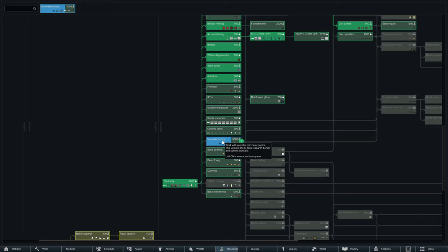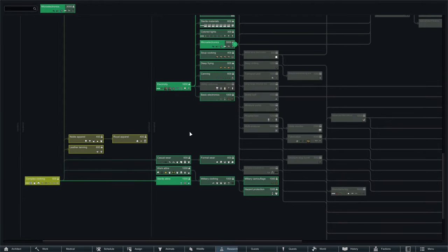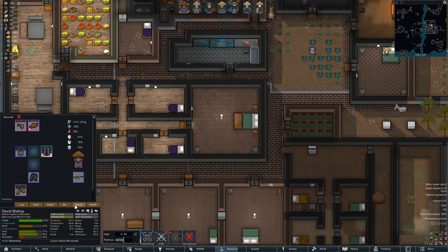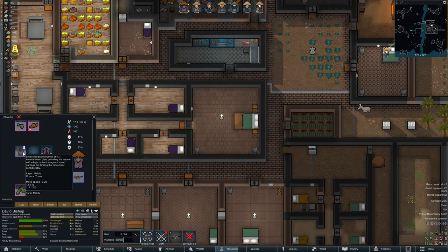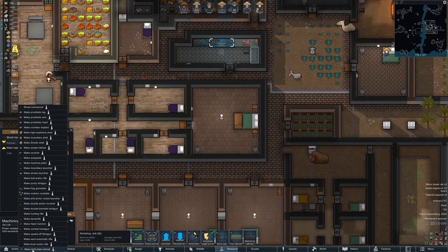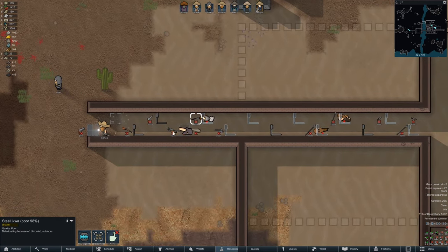How much longer for the microelectronics? Quite a bit. He wants knight-specific apparel — like a top hat or something, right? Required apparel: ruffle shirt, some armor, shirt and tie, top hat. In some combination, so we need one more. Is that what you're telling me? One more.